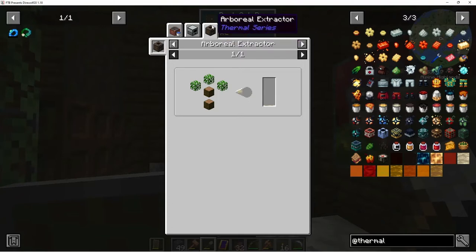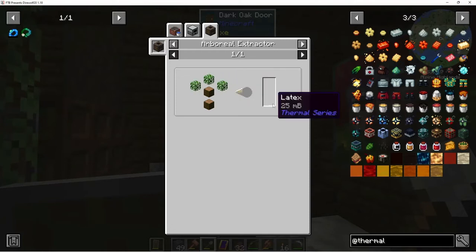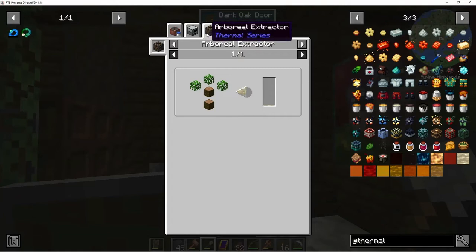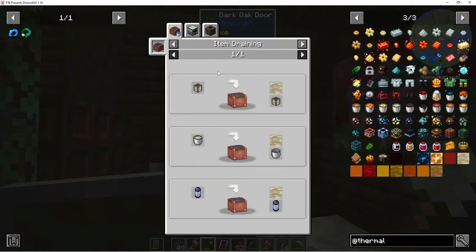You put it in a multi servo press — arboreal extraction. They have those from Thermal and you could do jungle logs and jungle leaves. Does that mean you have to have a jungle tree? I don't have jungle logs — I wonder if it works on any tree or only on jungle. We might have to get rubber using vines so we'd have to make a vine farm.